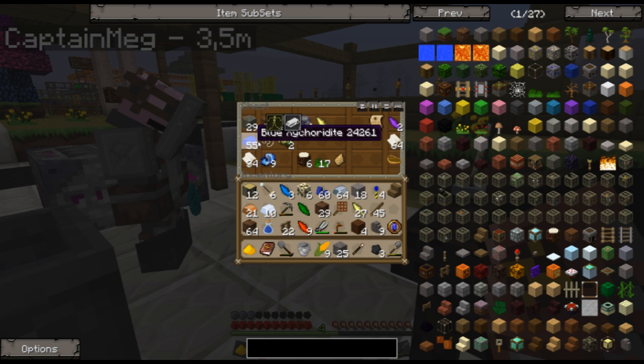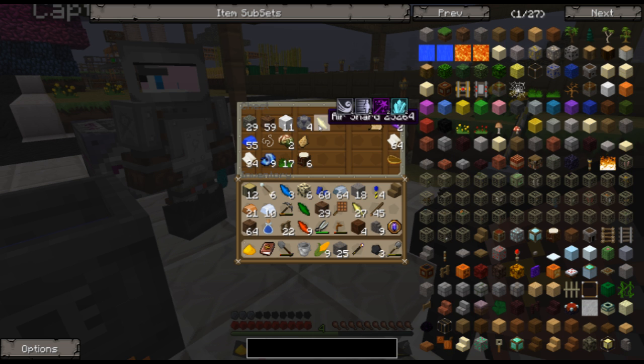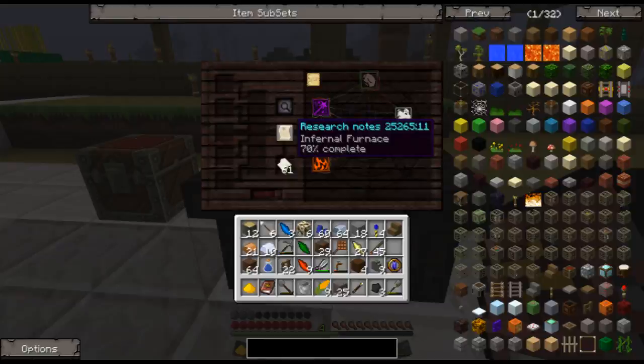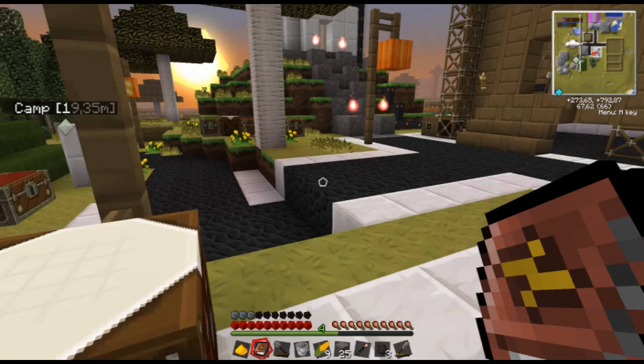Hold on, let me just have a quick look at the wiki. Wither skull, zombie head, soul sand, ghast tear, creeper head. Zombie head? Yep — like the head you can actually put on. Wither skeleton skull, wisp essence, soul sand, skeleton skull, ghast tear, or creeper head. Soul sand is probably the easiest way to get it. Yeah, we're gonna have to get some obsidian first. Can we put this on pause then? Yeah.